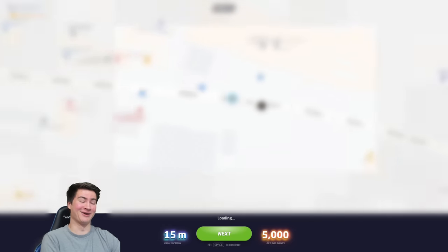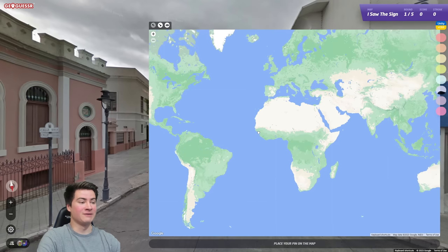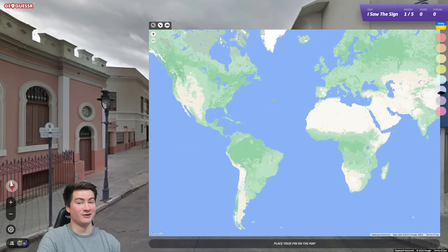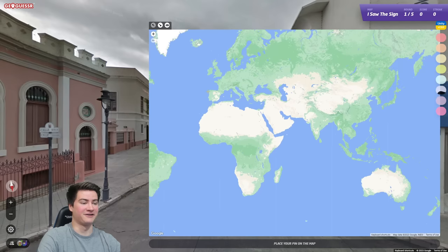Hey everyone, today I'm playing GeoGuessr but the map is completely blank — no labels at all — so let's see if I can get any perfect scores. This is done using the Unity script, by the way, which is a fantastic GeoGuessr plugin that has dozens of modifications like this.